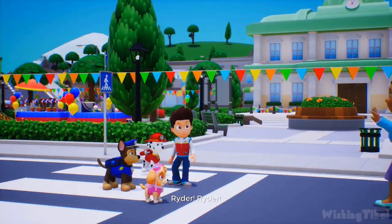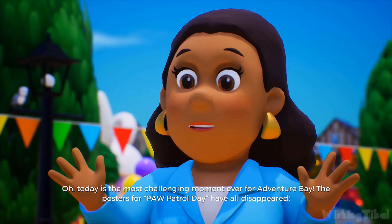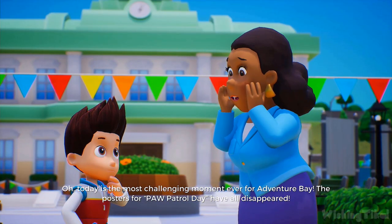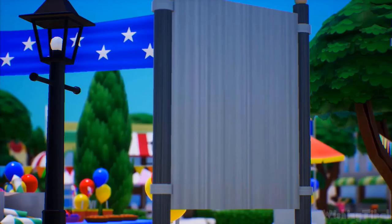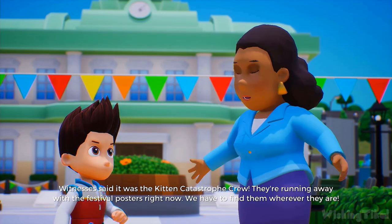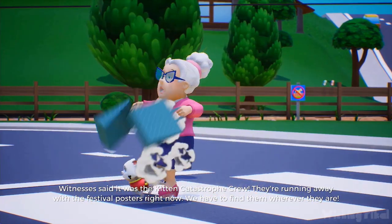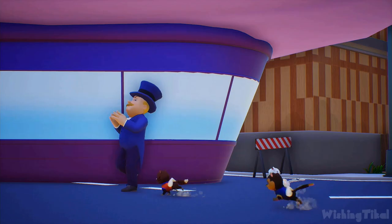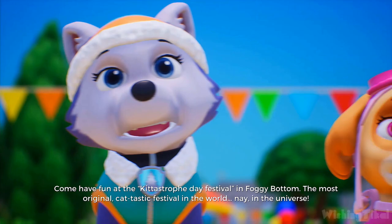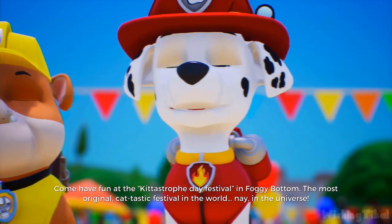Ryder! What's wrong, Mayor Goodway? Today is the most challenging moment ever for Adventure Bay. The posters for PAW Patrol day have all disappeared! Witnesses said it was the Kitten Catastrophe crew — they're running away with the festival posters right now. We have to find them wherever they are. Come have fun at the Catastrophe Day Festival in Foggy Bottom — the most original cat-tastic festival in the world, nay, in the universe!